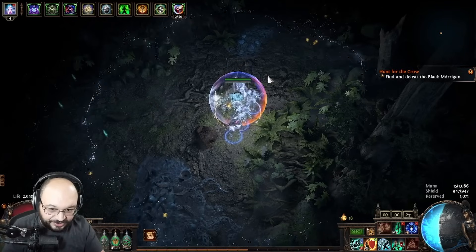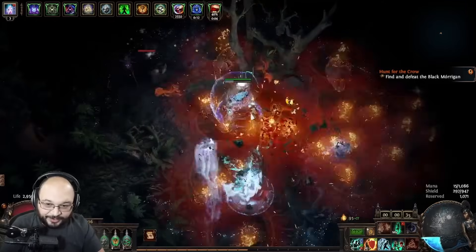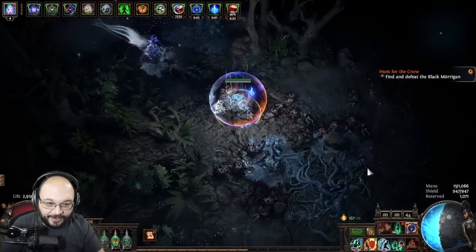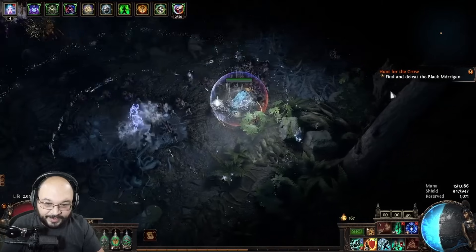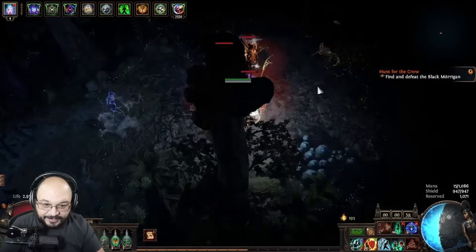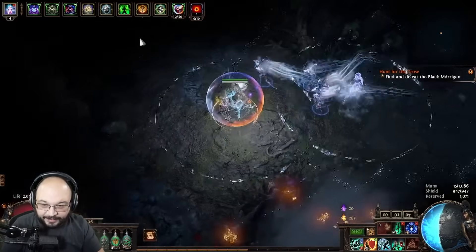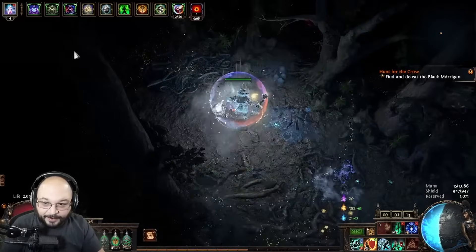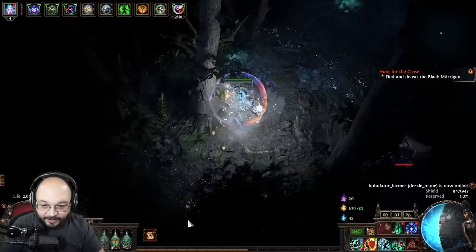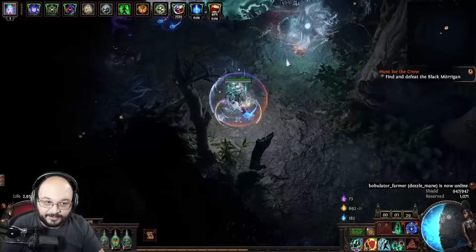According to Twitch chat, YouTube, other streamers, and my playgroup, one of the things mentioned — and I tried this today — is to stop walking in the Wildwood altogether and to literally just blink your way around. If I blink over here, I didn't reveal all this extra area, but if I walk it starts revealing extra area. If I start blinking instead of walking, you can see just how much longer we can spend inside the Wildwood.